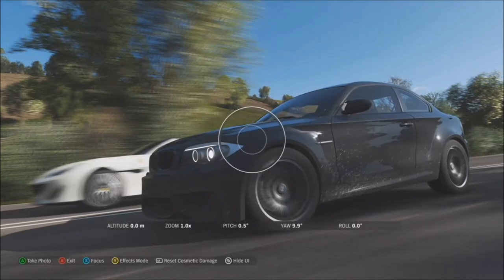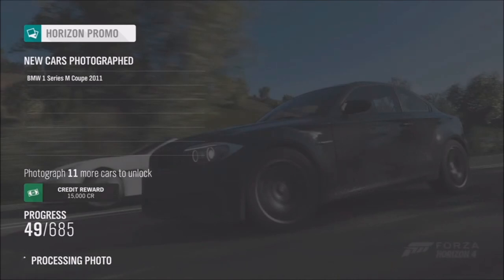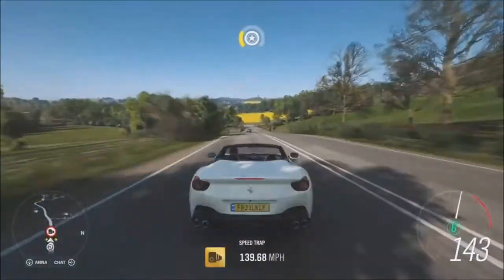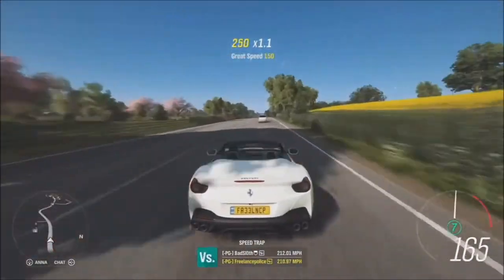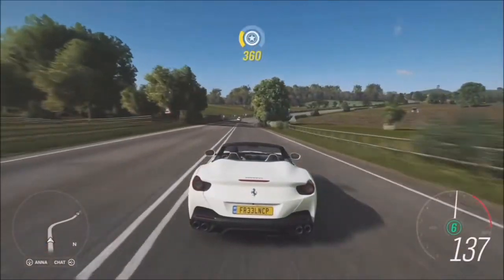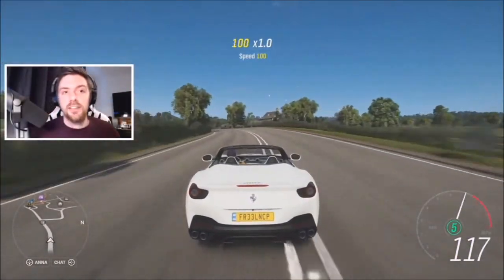It just looks amazing — a great improvement over the California, which was itself a nice-looking car. The reason it sits as an entry-level model is probably because of the other Ferrari lines at the moment: you have the 488 and the 812, which are those real raw supercars, whereas this one straddles a nice line between a really high-end sports car and tipping into that modern supercar feel. It's an absolutely stunning car.